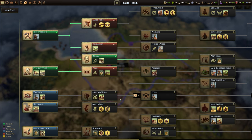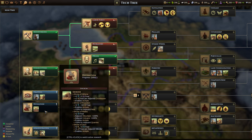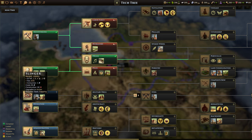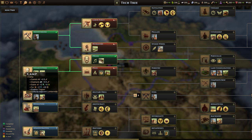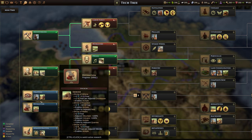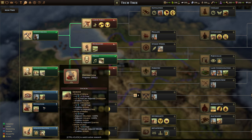Trapping is going to move us down towards a military path. Divination will move us towards laws, religion, and administration — all three are really good. Divination will unlock the shrines of Athena, Poseidon, Hades, and Zeus. Trapping unlocks the slinger, which is mostly useful because it'll eventually get us to composite bow. We do have game in our city, but I think I'm going to go with Divination for now.